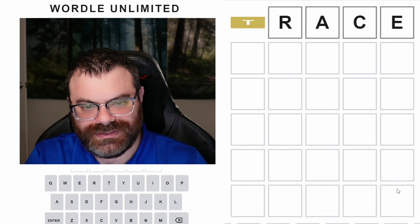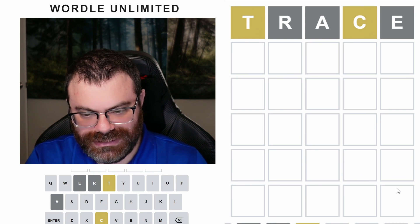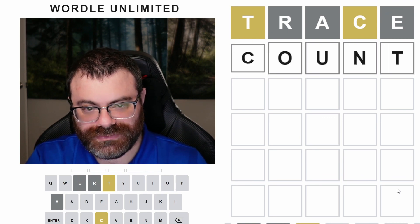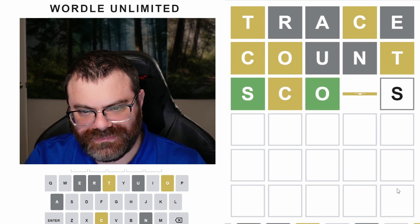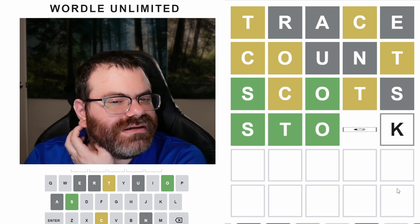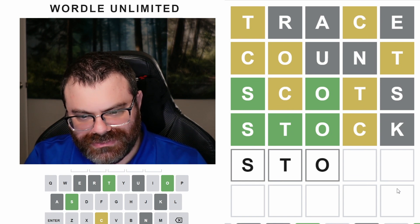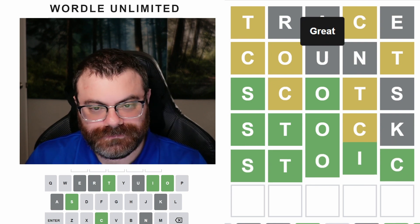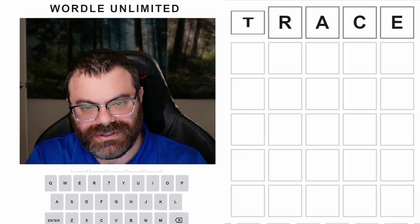Trace. Come on, Trace — you're supposed to be helpful. Count. This is the one. No — darn it. Let's just do Scots and find out what's going on here. Stock — how did I not think of stock? Wait, it's not? Oh, because the C doesn't go there, that's why. Stoic? Oh, that's a word. Okay. Let's keep going.